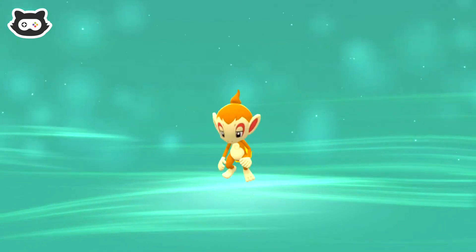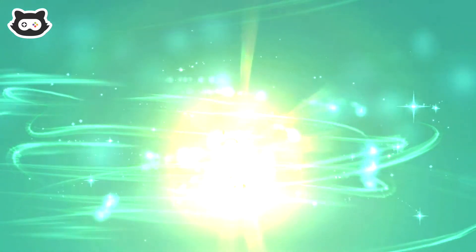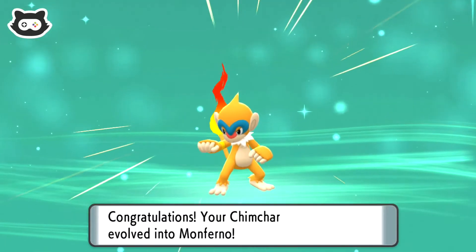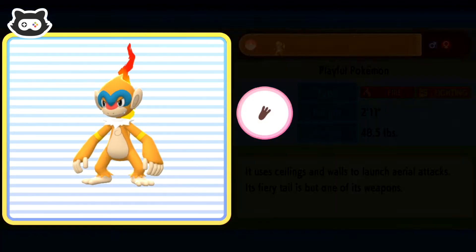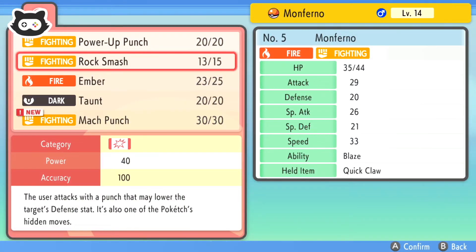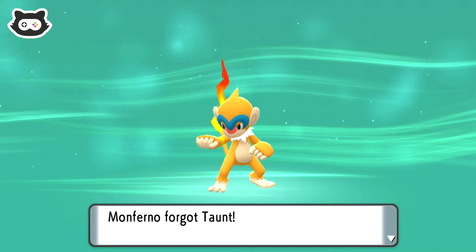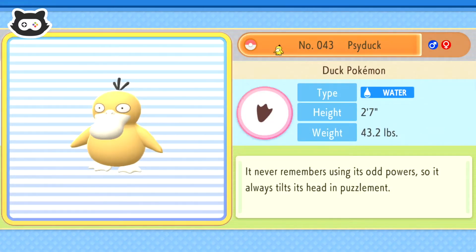Chimchar is evolving! Sometimes I stop them evolving to learn moves quicker, but I want Chimchar to just evolve. Congratulations, your Chimchar evolved into Monferno! He looks so cool - why does he look like he should be shiny? Monferno wants to learn Mach Punch. We're all about the punches with our Chimchar - it's a little fighting monkey! We'll get rid of Torn, because it's just not very useful. Monferno forgot Torn and learned Mach Punch.